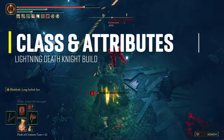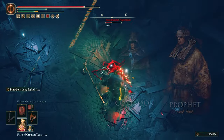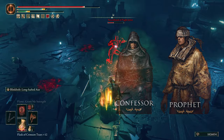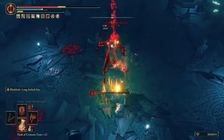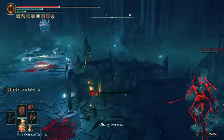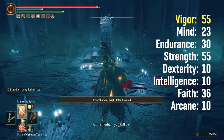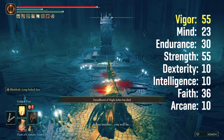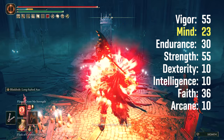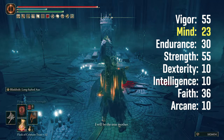Strength and Faith are the main stats of this build at level 150. The class I used was a Wretch, but you can use a Confessor or a Prophet with a good starting amount of Faith and Strength. This level 150 character has Vigor at 55, because the DLC enemies are tough and you need a good base health. Mind at 23, which gives a good amount of FP if you plan to use incantations and the Blinkbolt Ash of War often.